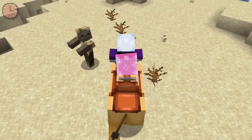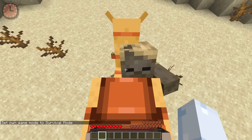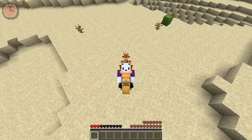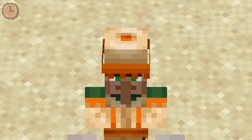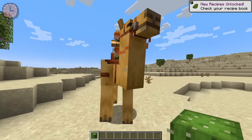They're also too tall for regular mobs, so if someone is trying to attack you it can't reach you. What's the problem, huh? Too short? You can also ride camels with your friends — there's a little guy on the back. And the camels also eat cactus, which is kind of cool.